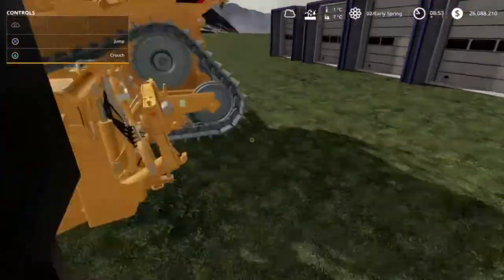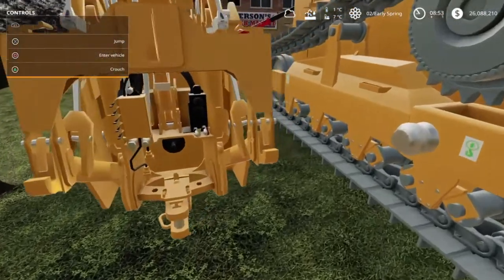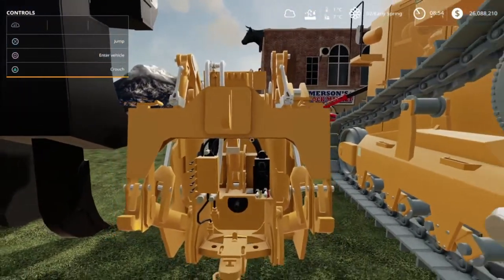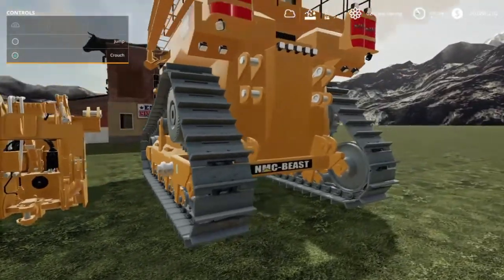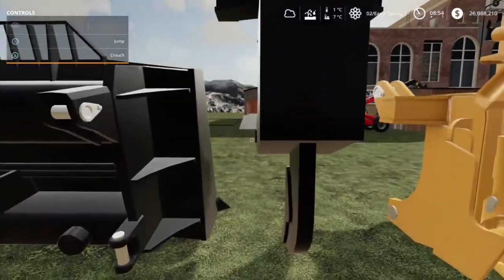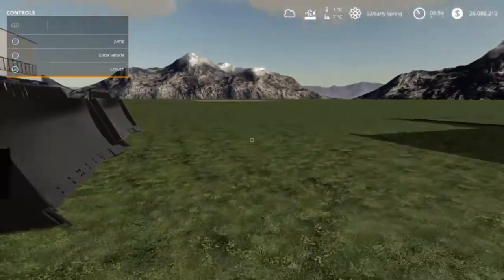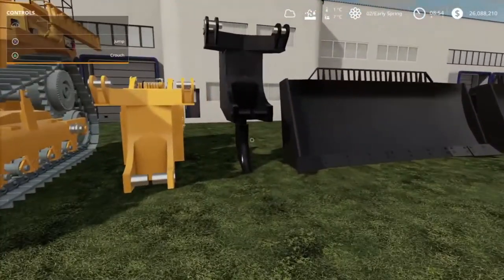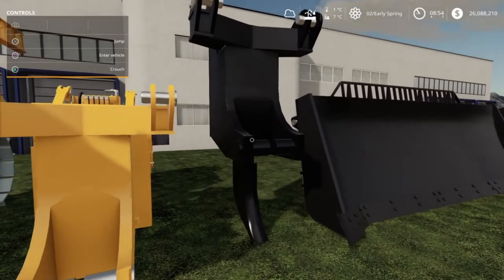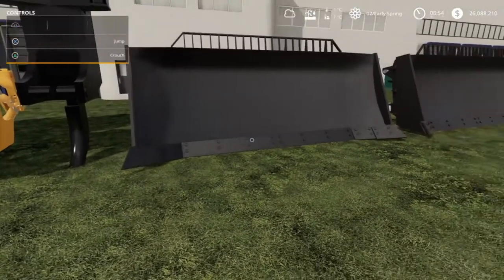We've also got our little three-point attachment unit. I'm gonna jump to the back, just have a peek - there we go. That should help if you want to hook up other implements, you know, just because Farm Simulator is crazy and we like that, because there is no three-point on the back of a bulldozer usually. And this here is the ripper. I'm gonna jump to the front again - there you go, there is a big ripper, we're gonna be trying to tear some holes through the ground.